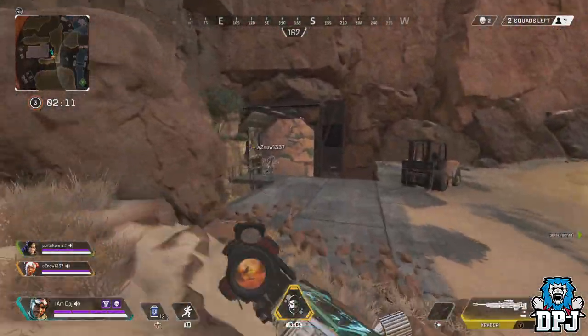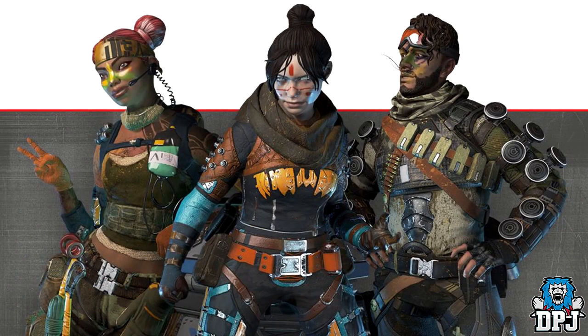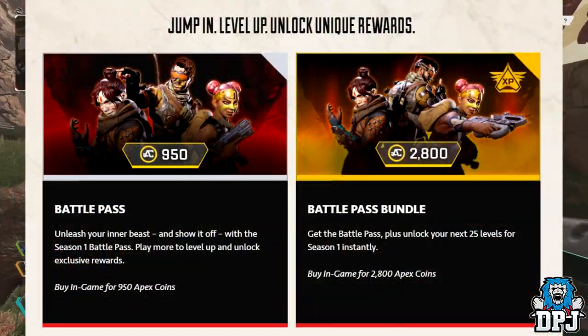For everybody who purchases the battle pass, you will receive three skins instantly: the Revolutionary skin for Lifeline, the Survival skin for Wraith, and the Outlaw skin for Mirage. These will come for all who purchase the battle pass. There will be two versions of the battle pass you can actually buy.